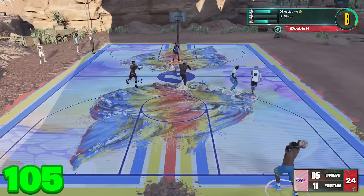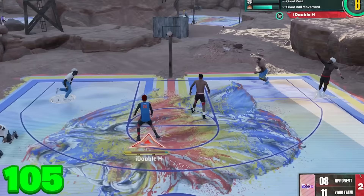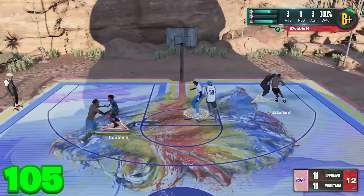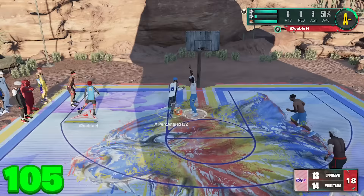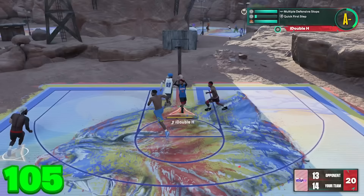The method for team takeover is to get everybody involved — spamming passes, trying to get everyone at least one basket, grabbing steals and blocks as a team. You can see the takeover meter going up. In the bottom left corner I'll keep you updated on our three-point rating. Right now we have a 105 three-point rating just from Hall of Fame Floor General and the arm sleeves. I could activate single takeover, but I hold off — and then we get team takeover off a pass.